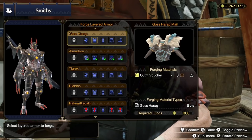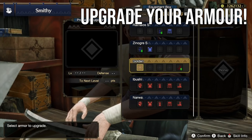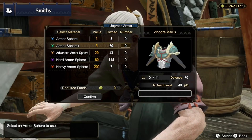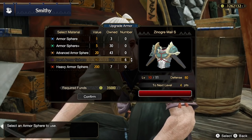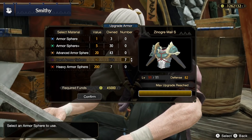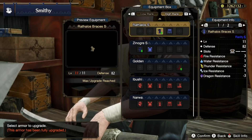Here's another important heads up: they have raised the cap on armor upgrading. Be sure to immediately go upgrade your armor defense even more using those piles of armor spheres you no doubt have lying around. You can get this all the way up to level 11 now, giving a nice defense boost on top of what you previously had. This is all the more important when fighting the new Apex monsters and new Elder Dragons, because these guys hit really hard — any advantage should be taken.